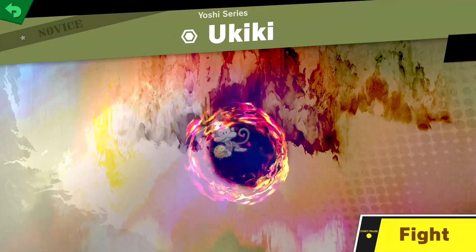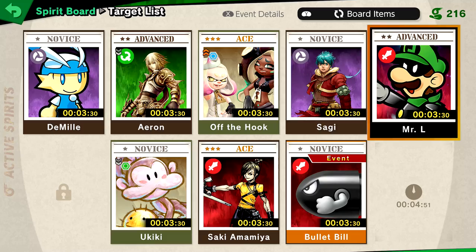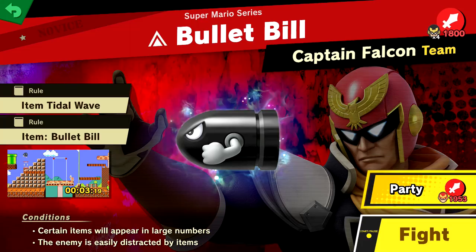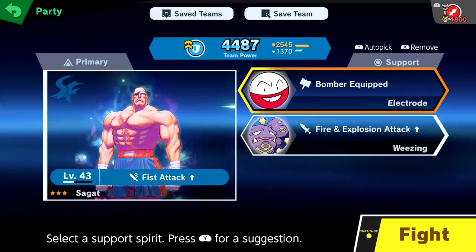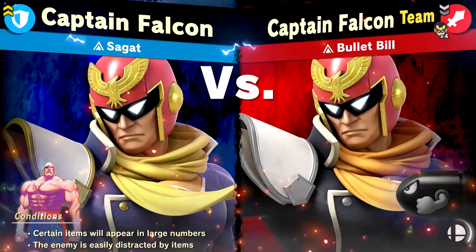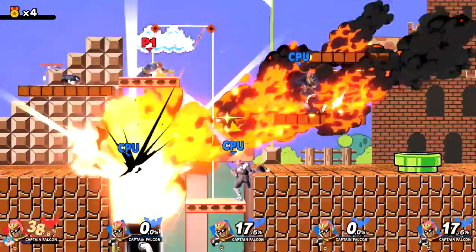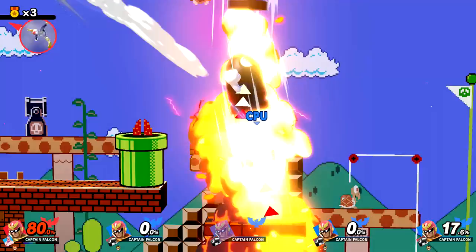So that's Kiki from Yoshi — it's not part of the event though, oddly enough. So I'll focus on the event ones for now. Super Mario series Bullet Bill, Captain Falcon team — some items will appear in large numbers, enemies easily distracted by items. We're taking on Captain Falcon as Captain Falcon — I mean, he definitely hits like a Bullet Bill. Fire and explosion attack up makes sense, Captain Falcon really does hit with fire explosion type damage. I'm getting myself mixed up with the other Captain Falcons — that's a problem. That was messy. Of course the Bullet Bills were everywhere.